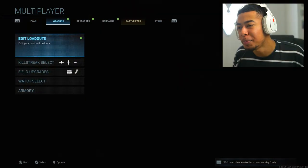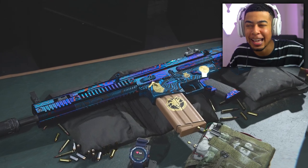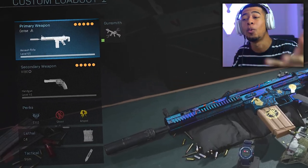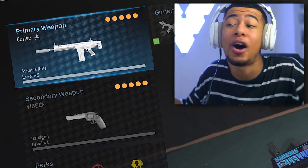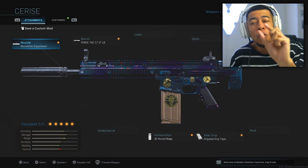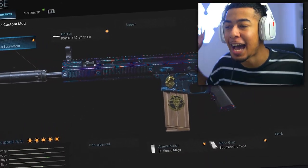Yo, what's going on guys, welcome back! Today we're going to be using the new SCAR in Modern Warfare. With yesterday's update, they changed a bunch of different stuff and actually buffed some weapons, one of them being the SCAR. They decreased the amount of horizontal recoil it has. The SCAR has always been so close to being amazing, so maybe this new buff might fix it.